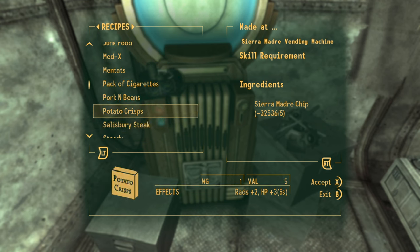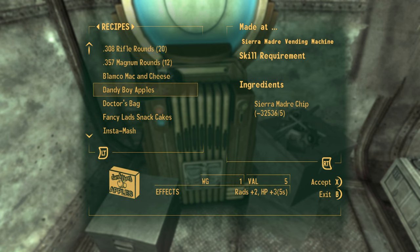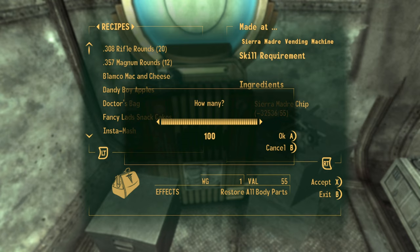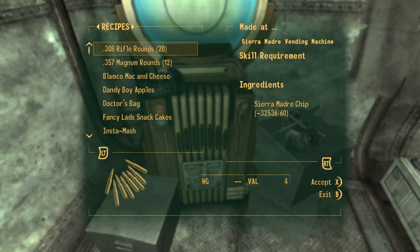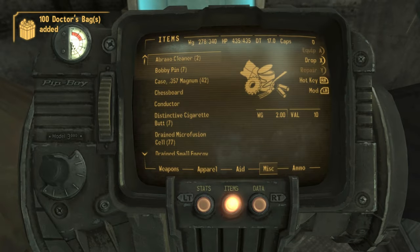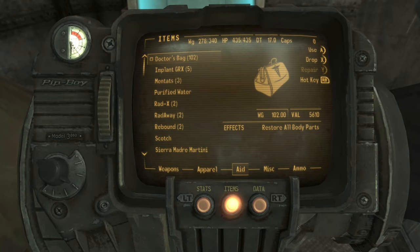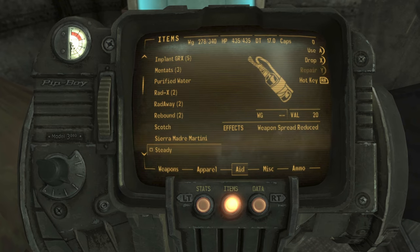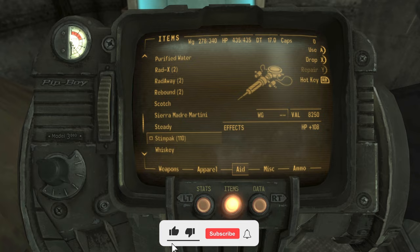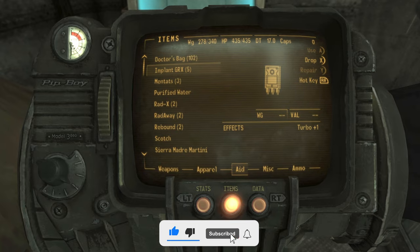Let's try and buy something else — let's go with doctor's bags. If I try to get 100 of those, this should have cost me some chips, but it didn't. If I now look in my inventory, I've got 102 doctor's bags and 110 steam packs — I had 10 steam packs and 2 doctor's bags from before.